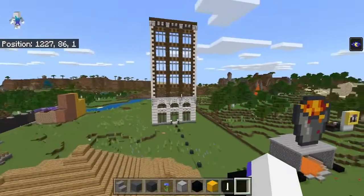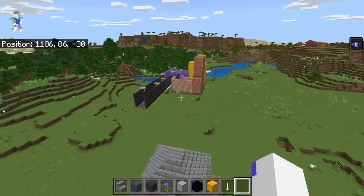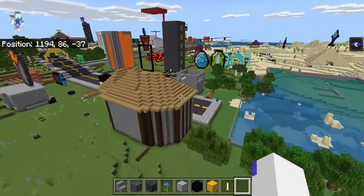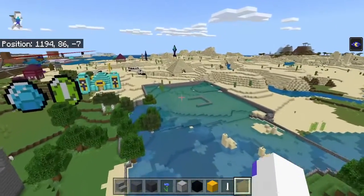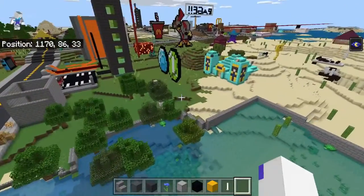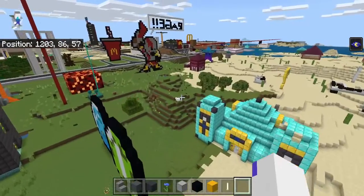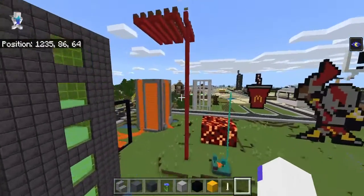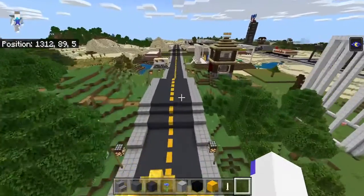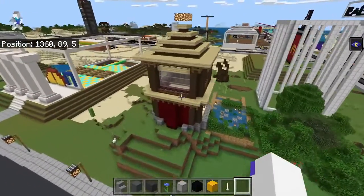As you can see, there are some different houses and buildings around us looking awesome. There's more of it as you get towards the other way, which we'll go in just a second. There's also a village along the side. As we go along, there are more builds and some interesting unique builds at the end.